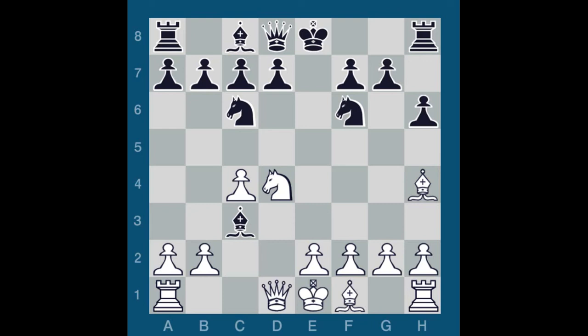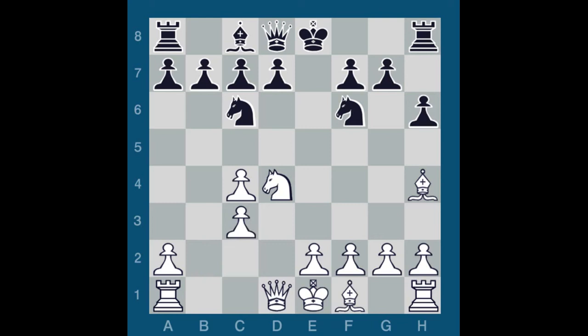With correct play by both sides, I think the game should be about equal. B takes C3, B takes C3, Knight E5, E3.